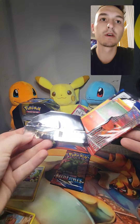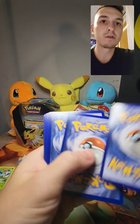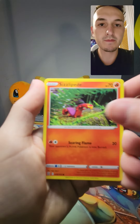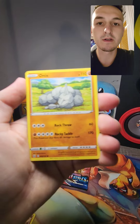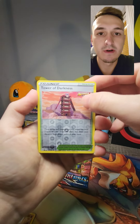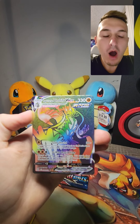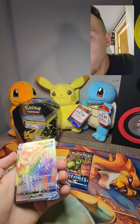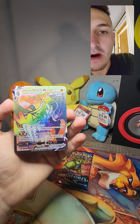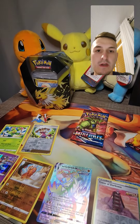Alright, Battle Styles number one. Look how easily that one opened — I didn't even put my full strength into it and it ripped open. One, two, three, four. Electric energy — I don't have many of those, that's nice. Spearow — that's a first. Onyx — that's a first. Bellsprout. Mr. Mime — beautiful, that's a first as well. This is the reverse Tower of Darkness. What, bro? I'm speechless right now. What the flip? This card is amazing too. Guys, I have no words. I'll put those in the sleeves in a second.